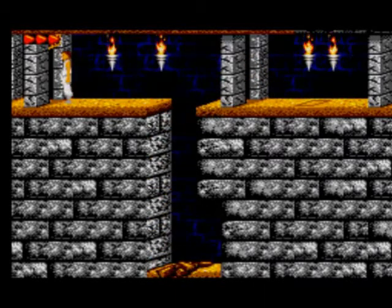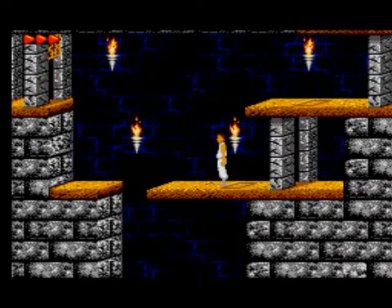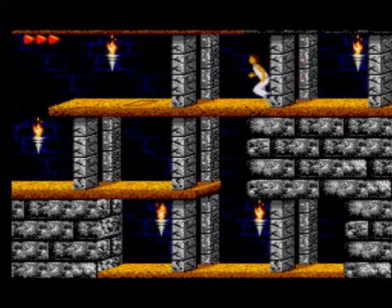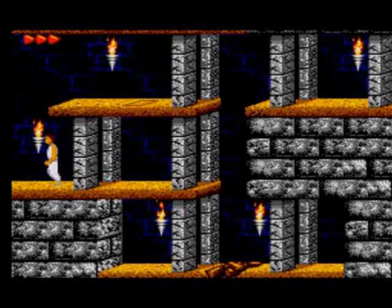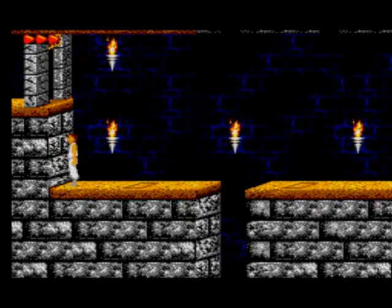Press the button and run across - don't fall in the spikes, instant death of course. Do a long jump by holding button 2 then pressing left. To climb up, just hold up. Run across this and don't fall down there. The button closest to you will open the door; the button on the other side will close it. If you stand on the button and do a long jump, you'll land on the other button and close it. The best way is to run across the button and then jump, then quickly climb up before it closes.